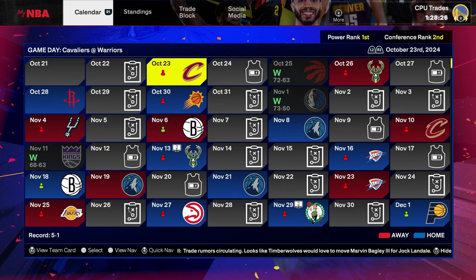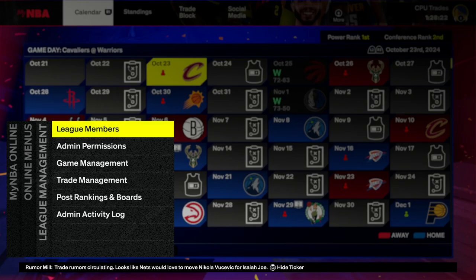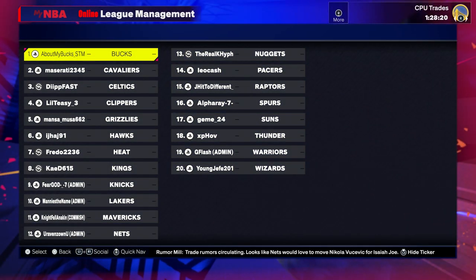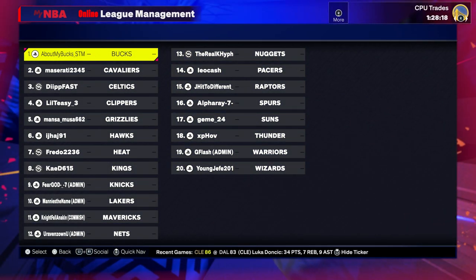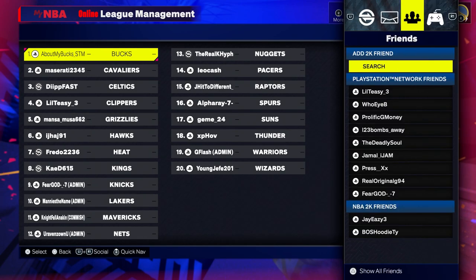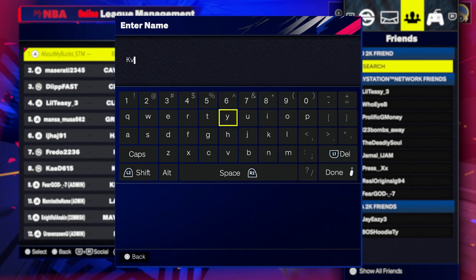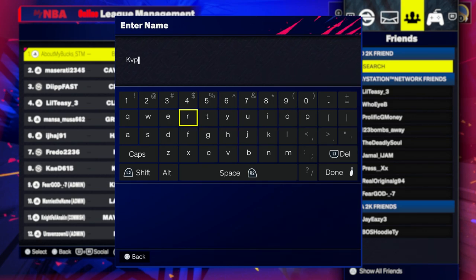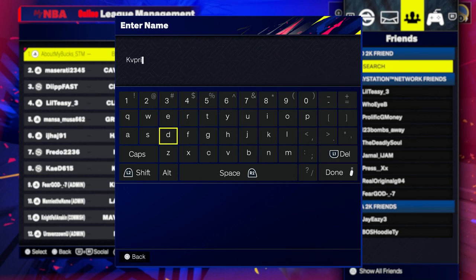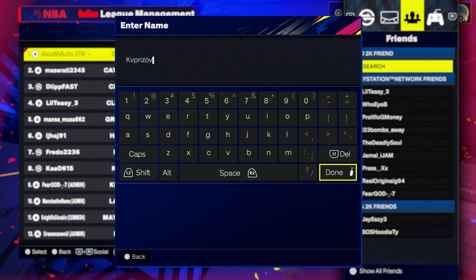I'm making this quick video to help some people because I keep getting comments on my previous videos asking how to invite or join a league. It's pretty straightforward — they basically have to be your friend. As you can see, I'm trying to invite some people to fill up some spots. Just type their gamertag or PlayStation Network name, whether you're on Xbox or PSN, and then you can invite them. You'll see a demonstration right here.